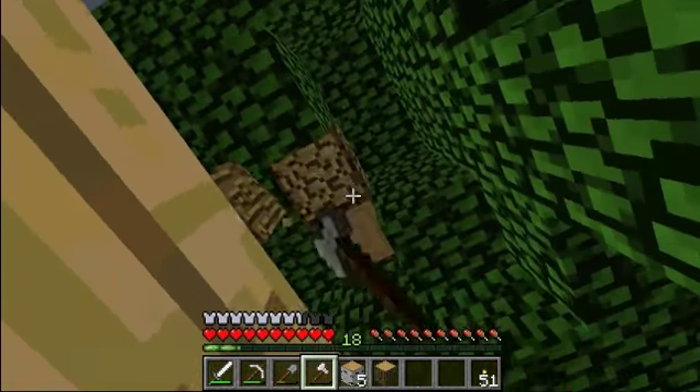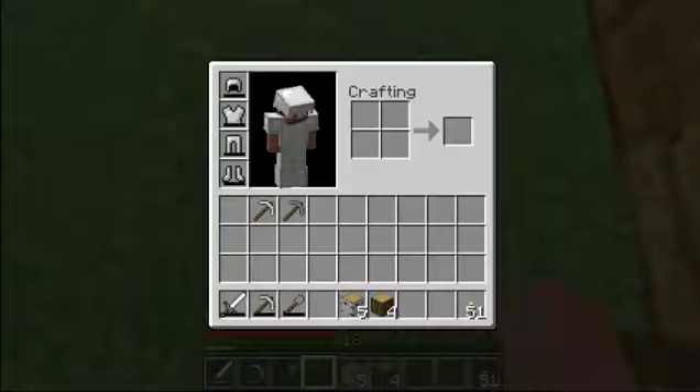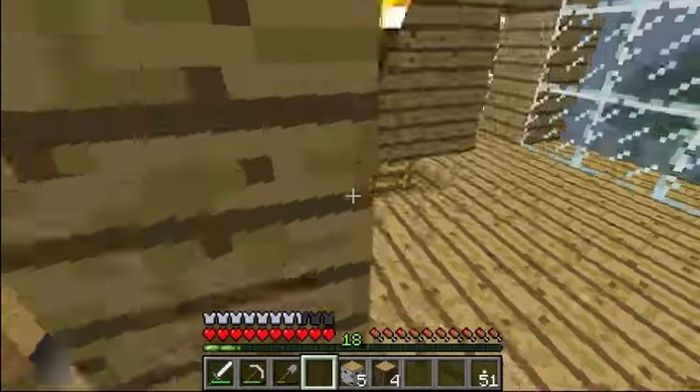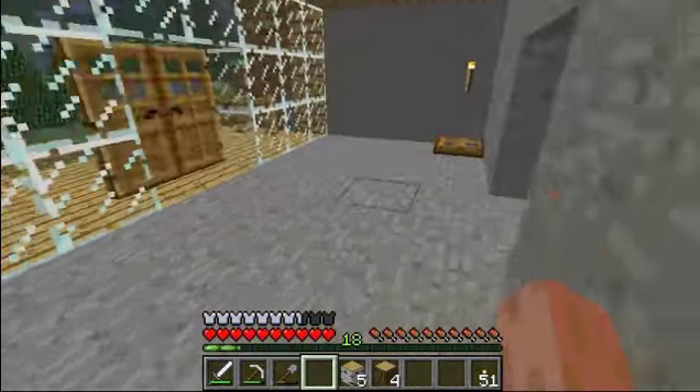So we're just going to have to break this wood right here. And of course our thingy breaks. Just going to have to go make another one. Because we do have a lot of iron, so we shouldn't have to worry too much. But if we do need more iron, we can just go mining.